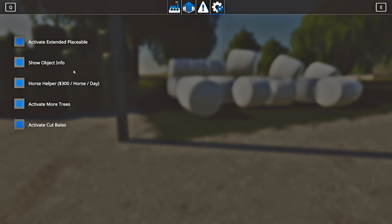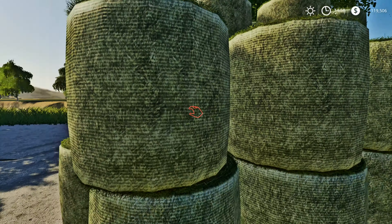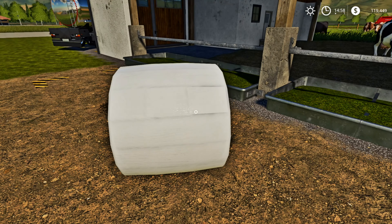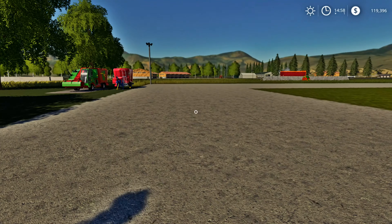In your Global Company mod, if you hit Ctrl+G it pulls up the Global Company mods. Right here you can activate extendable placeable - what that does is it allows me to have a water tap on each of my pens that I put up. It even allows your chickens to have water. This right here shows object info - if I walk up to something it shows me what it is. I do have super strength where I can pick things up. One of the cows could use some silage - actually they are completely full.